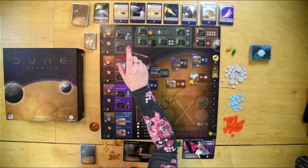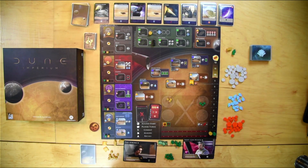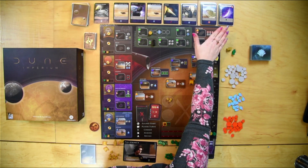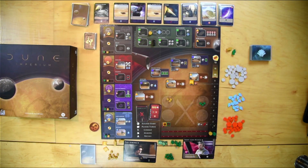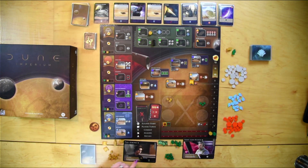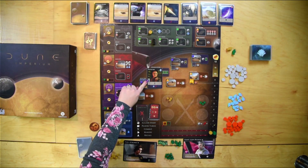Each player also has a starting deck of 10 cards. There is a deck at the top — the imperial deck — which you are later able to purchase from. There are three reserve cards at the end which are always available. The game also comes with intrigue cards, which consist of plot, combat, and end game types.